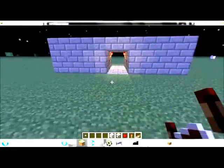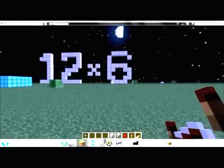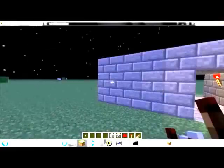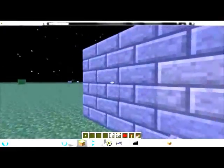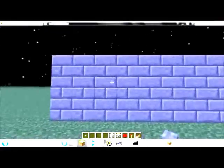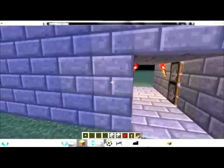That concludes this — a double door system flush with the wall, completely hidden. On an online server, don't even put the button on the wall; always carry one with you. They'll never know where it is. It could be hidden in a dirt mountain — just walk along, push the button, pick it up, and go back in.